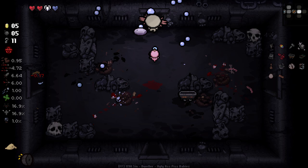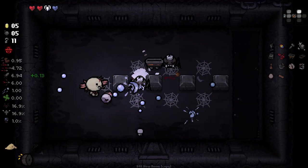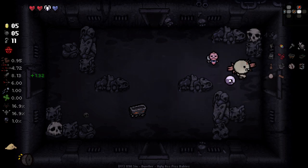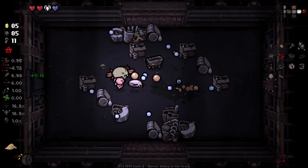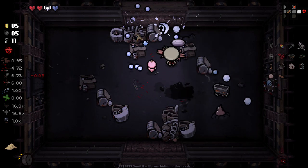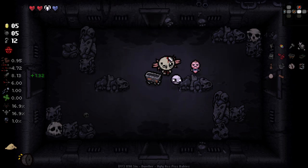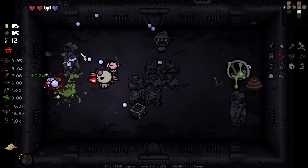Turn everything to poop. There's a few Pride Pin tier effects that are really, really strong. Even that one we just got that lowers the tier of the enemy is very good. We're back to having pocket sand again now. Getting that eternal heart as well puts us in a really good spot health-wise.